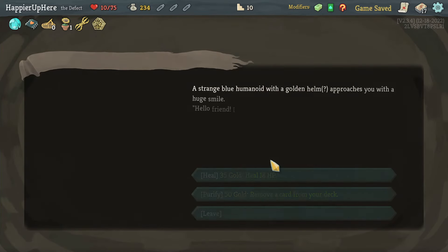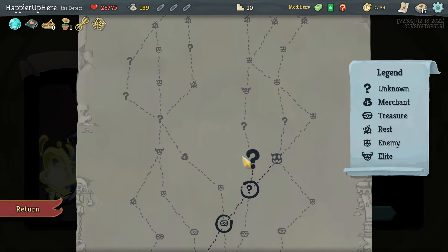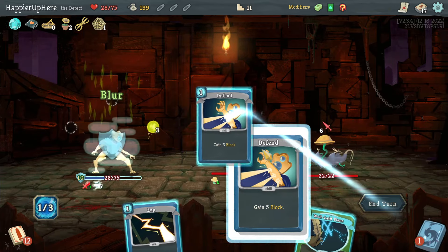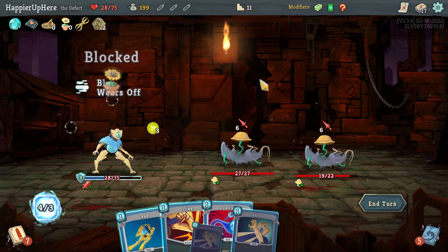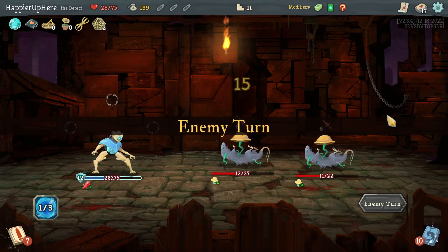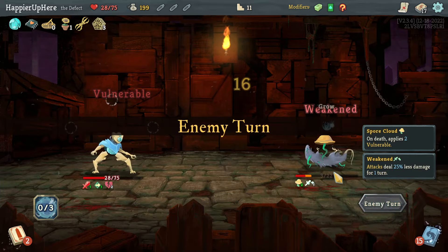I might consider healing here — I don't think I need to remove anything, so let's heal because I'm a little worried about my HP. 12 incoming — let's triple defend, no need to lose more HP. Another 12: Leap is enough, then Dual Cast and a Strike.